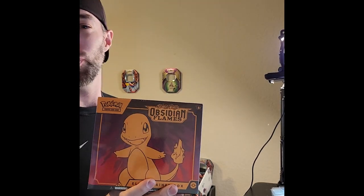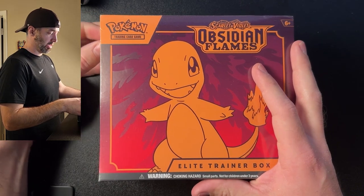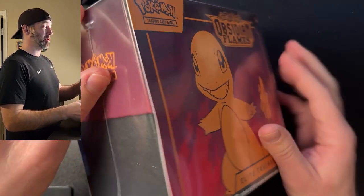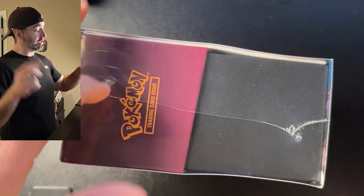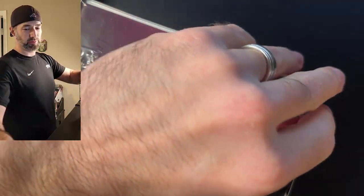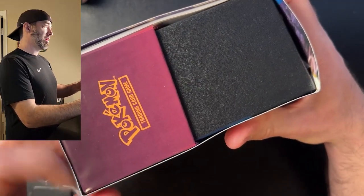I bought the cheapest Obsidian Flames ETB from Amazon I could find and let's open it and see what we got. Here's the Obsidian Flames box. It's like $38 on Amazon, which I thought was a pretty good deal. I'm excited to open this with you, as always, because I'm really into Pokemon right now. I've only opened one ETB — it was the Paldea Evolved ETB from my last video. At $38 with one day shipping through Prime, I was like, sign me up.